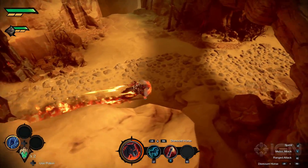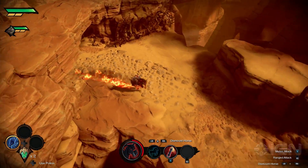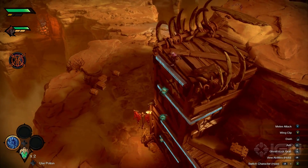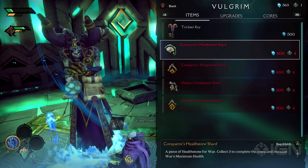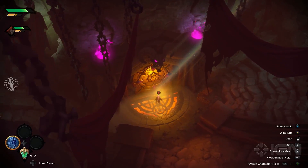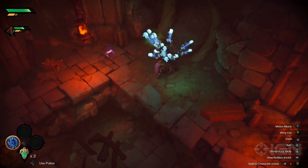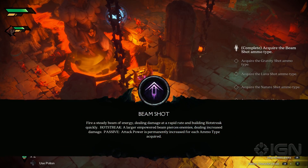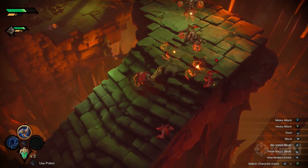I got to play the first two levels of the game in my demo, with the first offering up a large open battleground that encouraged a ton of exploration with collectibles and goodies strewn all throughout. Coins could be collected and spent at Volgrim's store for various items and upgrades, trickster keys could be used to unlock special doors that would lead to treasure vaults, and optional upgrades could also be found that would give Strife a new ammo type or significantly alter War's charge attack.